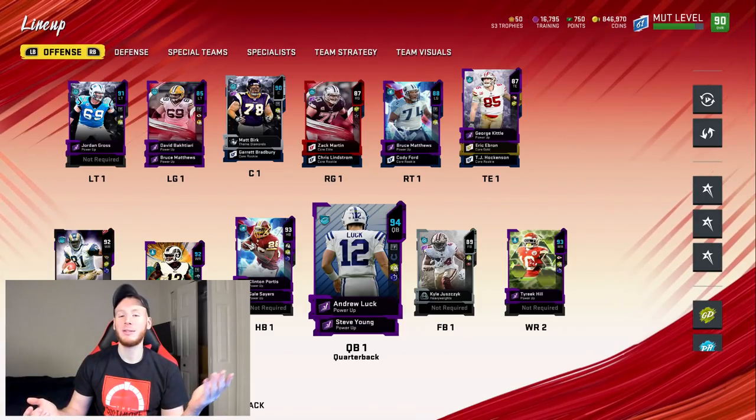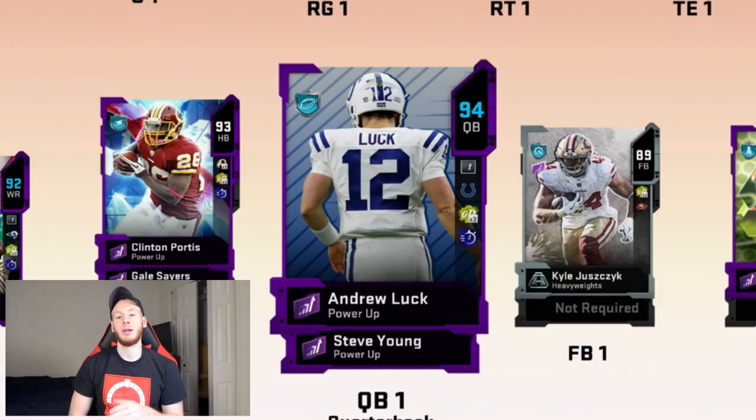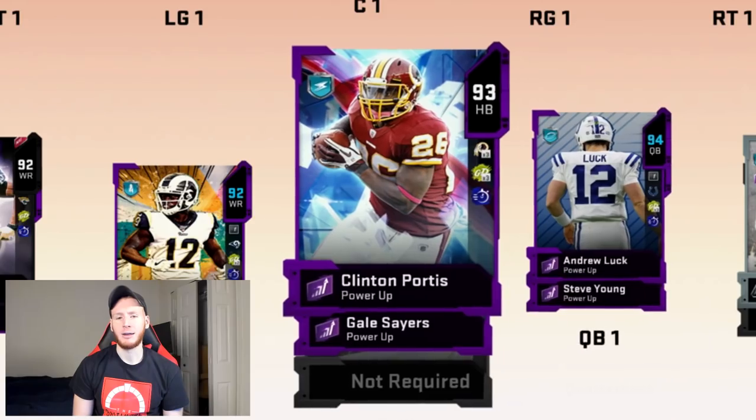Now, the first aspect of coaching is always your personnel — you got to know your players. At QB, we have Andrew Luck. Andrew Luck and Russell Wilson are the only two quarterbacks in the game that have both escape artist and dashing dead eye. No other quarterbacks get that combination. You might say Vick and Lamar are faster — yeah, they are — but if you're throwing on the run, those guys are going to overthrow a lot. A lot of times in this game, pressure is going to come and you can't set your feet and throw. That's something Luck's going to do for you. And I pick him over Russell just because he has a little bit better throwing stats.